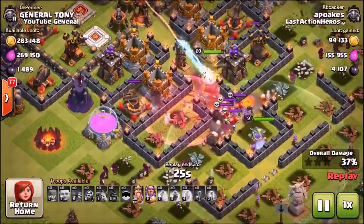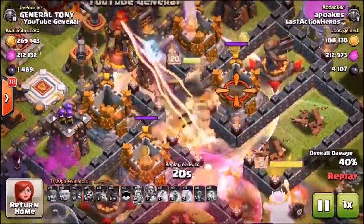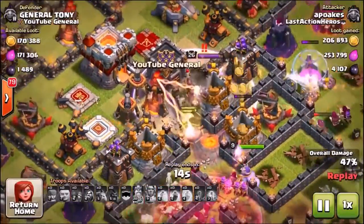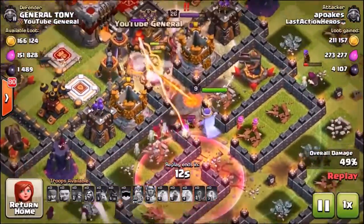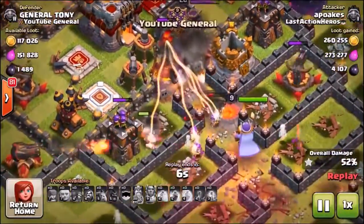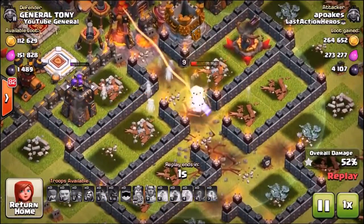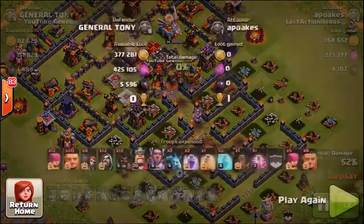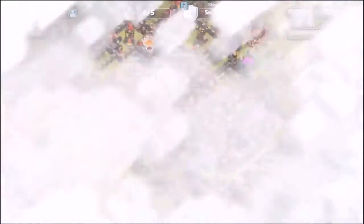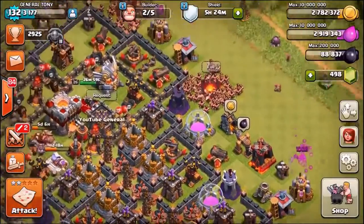The inferno tower goes to work on the troops coming up the valley. The king tanks the big bombs but they're still going off. He uses the grand warden's ability well — they've made it to the multi-target inferno tower. But are they gonna take down the level four inferno tower with the eagle artillery protecting it? It looks like we are going to lose another defense, but this video is just for entertainment purposes. That is the final defense of the loot valley troll base.